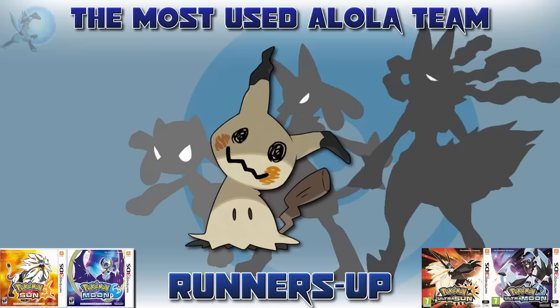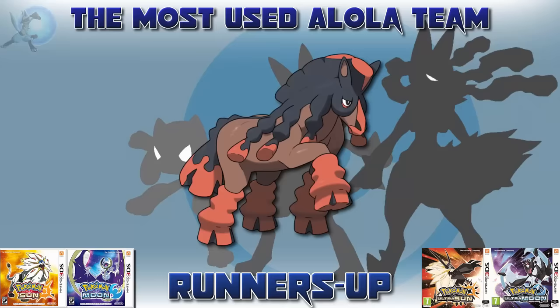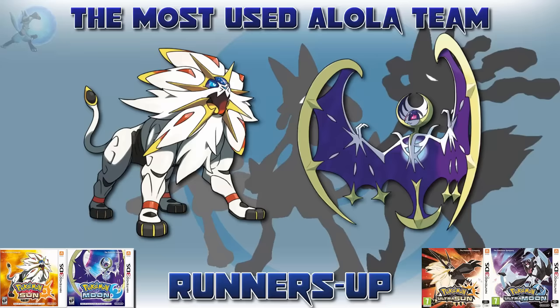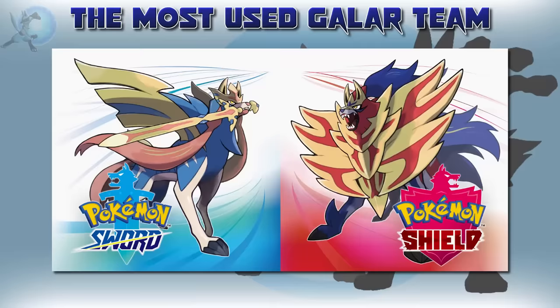Some Pokémon that just missed out on the list: Mimikyu — if there was a seventh spot, it would have definitely gone to Mimikyu. Alolan Raichu, being the most popular Alolan form for sure. Golisopod, which would probably have made the list if Vikavolt wasn't so popular. Mudsdale was also a popular choice but just missed out. And both the Box Legendaries — they were picked a lot for the final slot, but of course lost to Kommo-o.